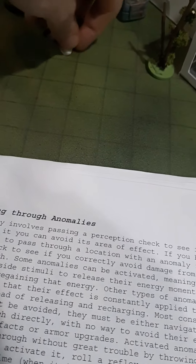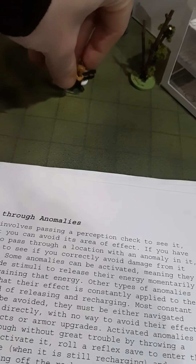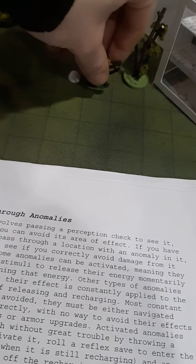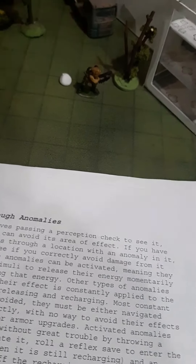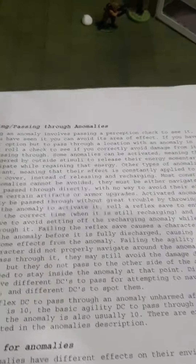And so the stalker would enter it — past the reflex, past the agility — and is out from the other side unscathed and without triggering the anomaly.